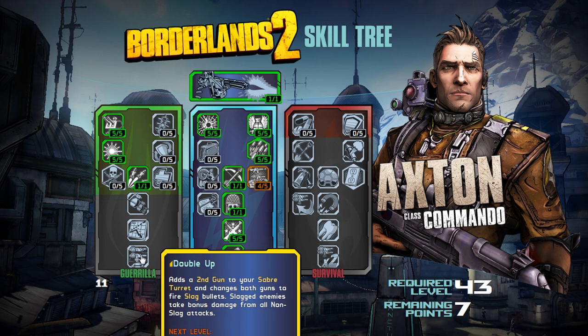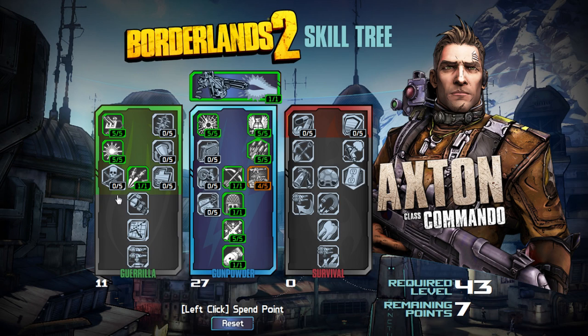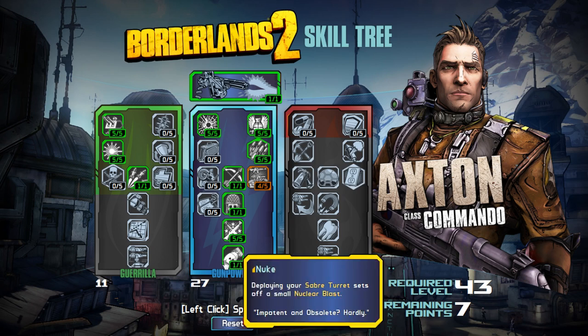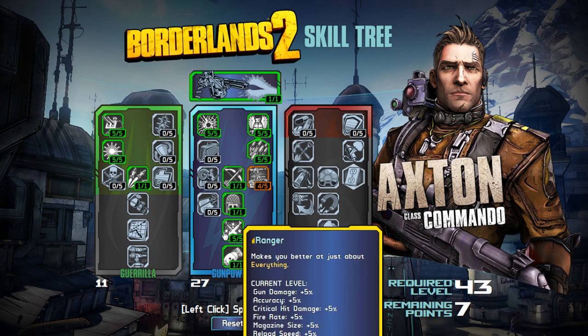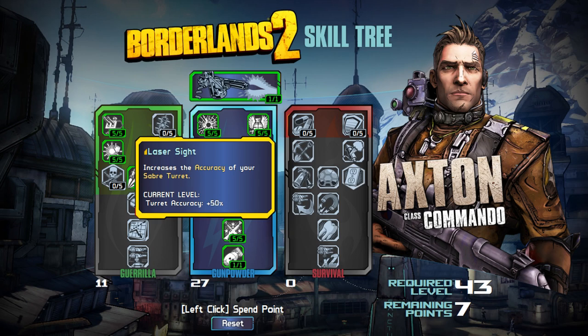Double Up is really the only other thing in the Gorilla tree that adds to your turret. Maybe I shouldn't call it the Turret Tree — there are only three skills that affect your turret there, and the other trees have just as many. The Sentry and Laser Sight are why I originally called it the turret tree, because those were in the original turret tree that Roland had.